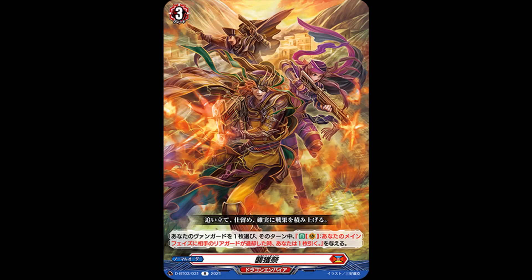But the next card, a rare, Capture Festival, which is a grade 3 normal order. Its skill is: choose one of your vanguards, until end of turn it gets this ability — auto vanguard: when your opponent's rearguard is retired during your main phase, draw a card. Eugene has multiple retires in a turn, and each retire you make is a draw with this card. That is very nice for Eugene. With those extra pluses, it really helps out a lot, so it's a definite must play, especially in premium with kagero-related decks.